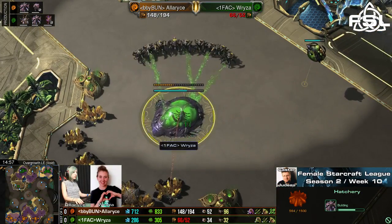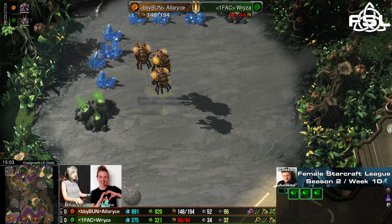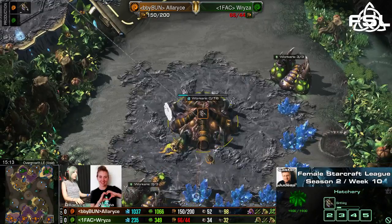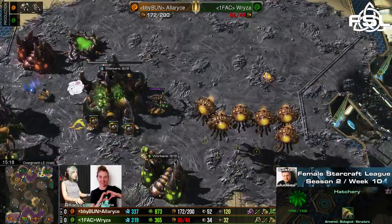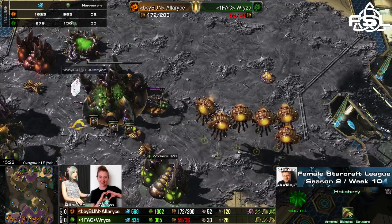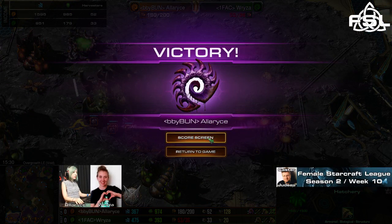Ryza tries to take a hidden expansion over here, but it gets sniffed out by Alaris immediately — no way to take a base anyways. Ryza will not have the means to get herself back into the game. She's still mining at the third base, but Alaris has already established a fourth, and the other bases are still healthily mining. Looking at the income tab, it's about 700 minerals more and especially 800 gas more for Alaris. And there it is — GG. Ryza taps out, and Alaris takes the first game.